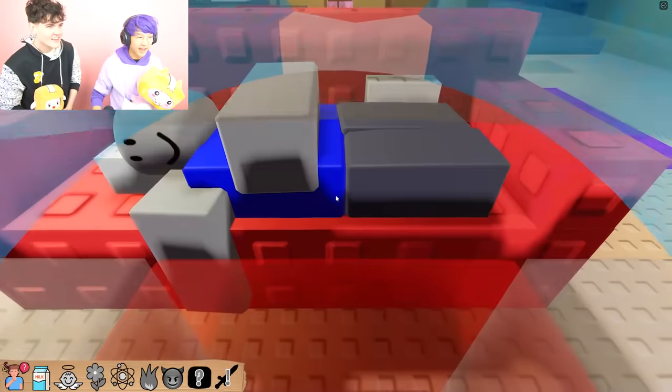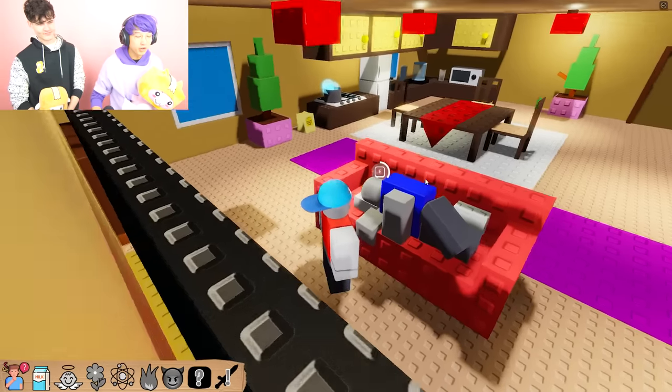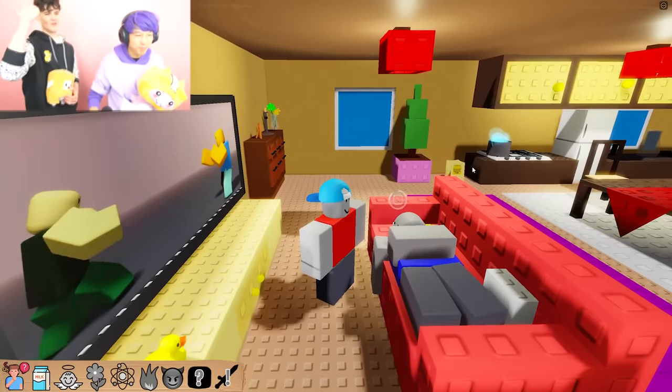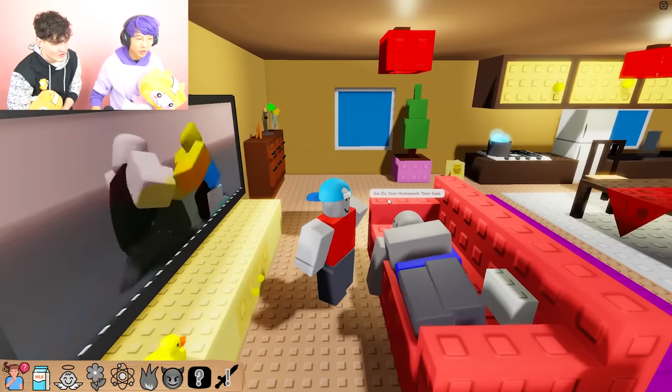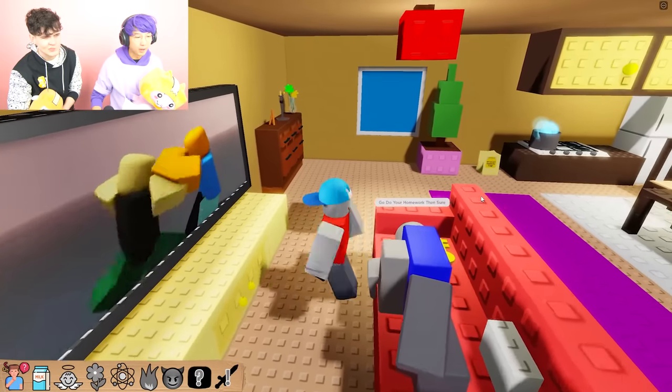Dad is taking a nap. Should we wake him up? Oh, you can take the key — there's a key — but I'm going to wake him up and say let's go to the grocery store. Dad, I want more chips, we're going back. He says go do your homework then. I don't want to do my homework, Dad, I want chips.